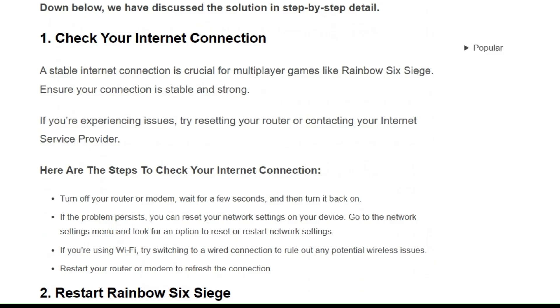Step 1: Check your internet connection. A stable internet connection is crucial for a multiplayer game like Rainbow Six Siege. Ensure your connection is stable. If you are experiencing issues, try resetting your router or contacting your internet service provider.